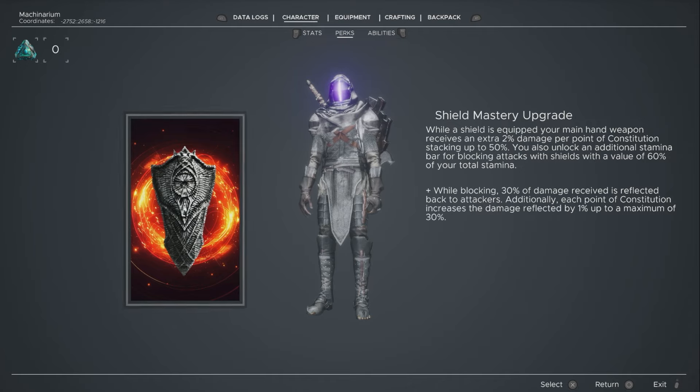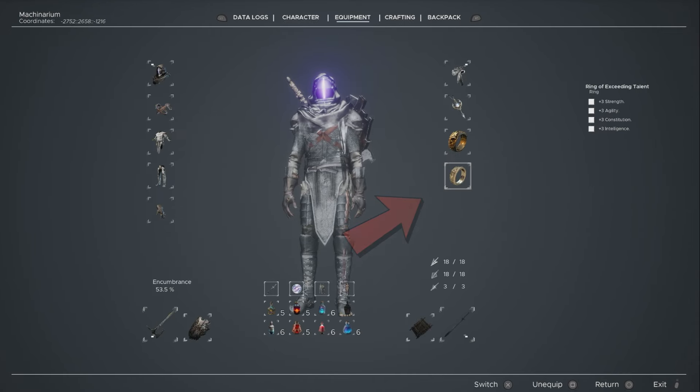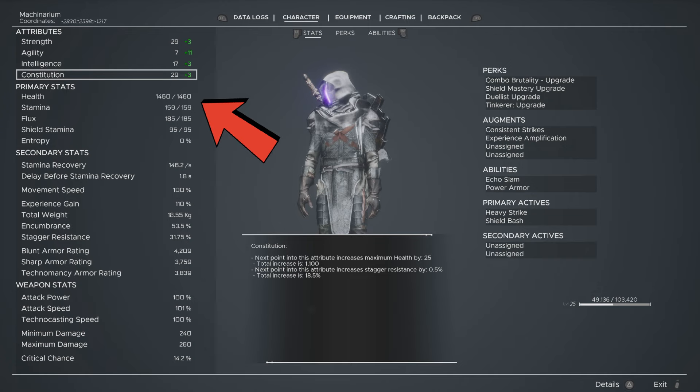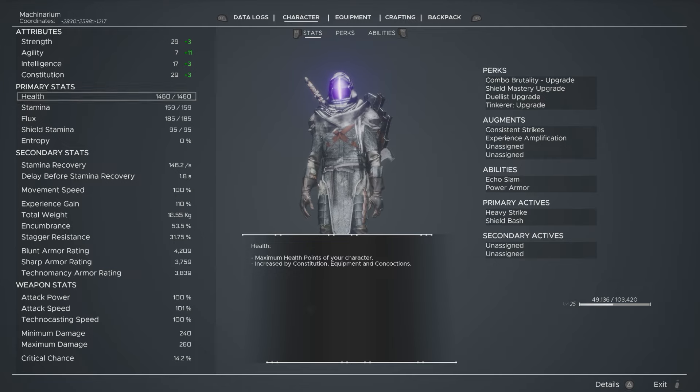For the upgrade I took: while blocking, 30% of the damage received is reflected back to the attacker. Additionally, each point of constitution increases the damage reflected by 1%, up to a maximum of 30%, capping at 30 constitution. There is no point having a turtle build without high constitution anyway. I suggest for this build you either go flat 30 constitution or utilize equipment that increases it. At 32 constitution I'm looking at 1460 HP. You can raise this much higher — just make sure you have some points to spend in other attributes, because you don't want a character that can take a lot of damage but can't dish out any.